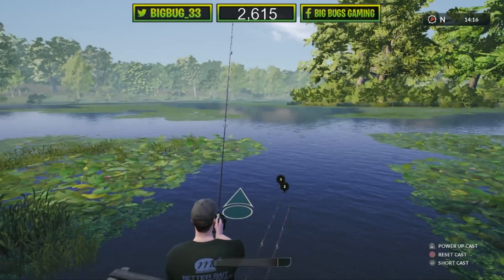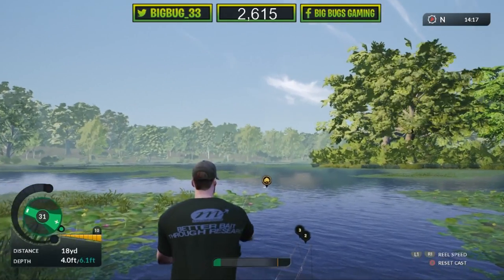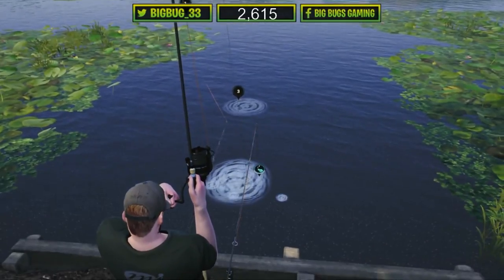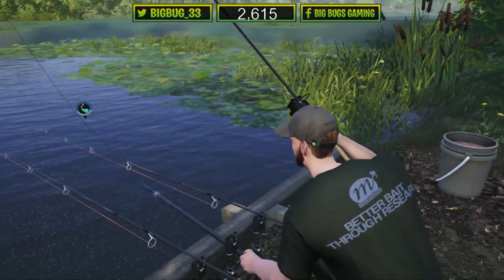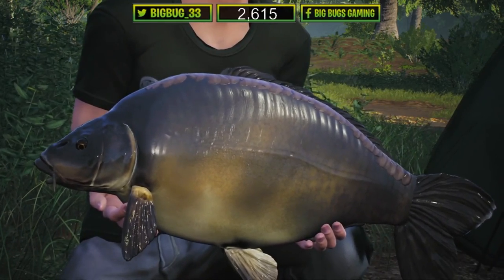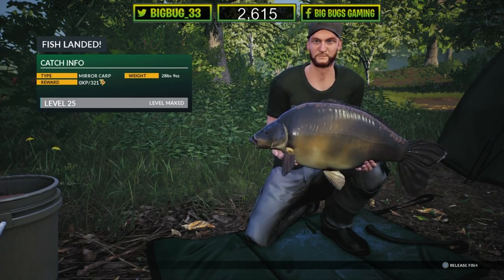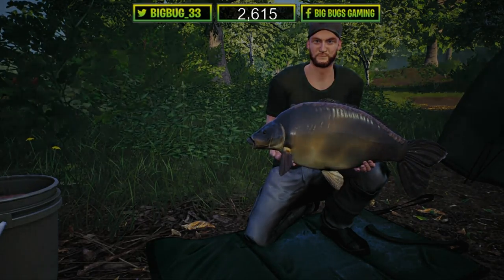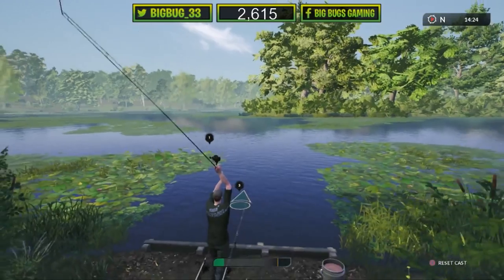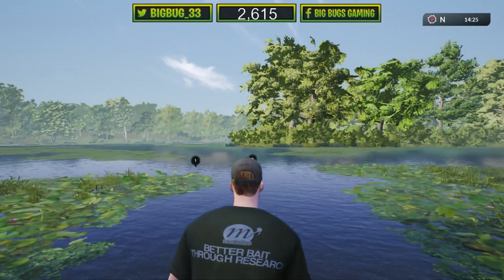Let's get that rod back out — hopefully over the reeds, perfect. Rod two in the net — Jacob Smith said first instinct. Look at that, the colors of that fish are awesome! 28 pound 9 — that is a really nice looking fish, the type I like to catch. Dark looking fish, I like it. Mirror carp. Let's get that one back out — a little bit closer this time.